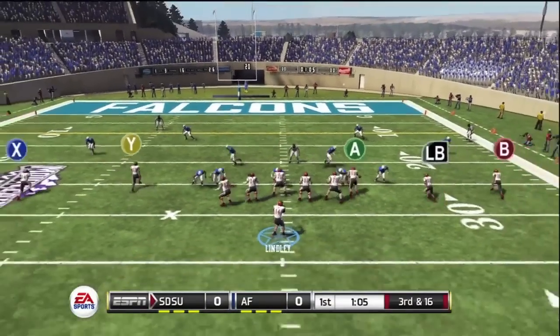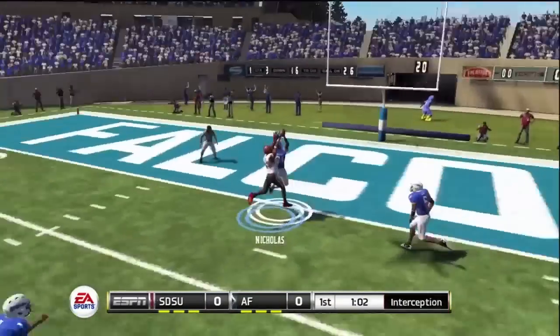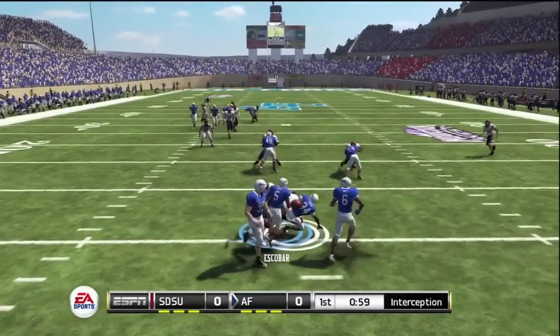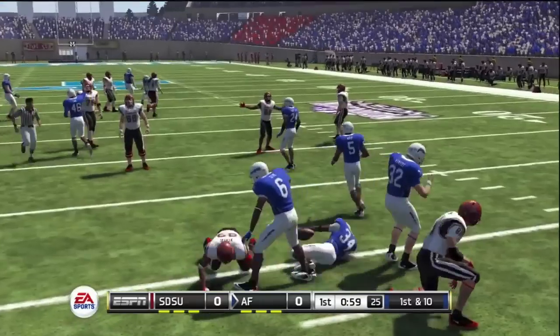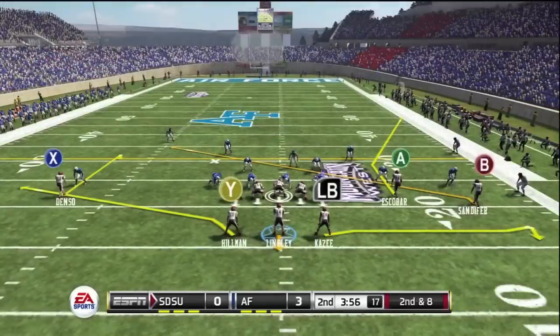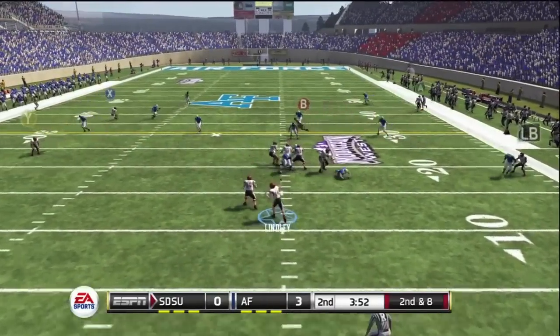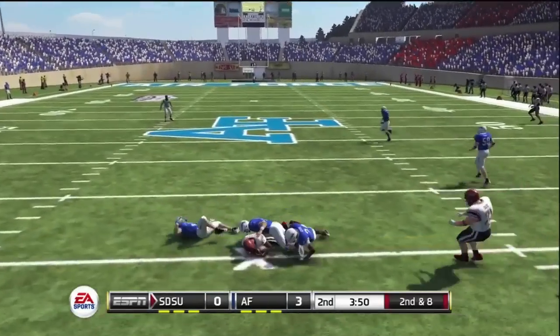3rd and 16, they get themselves in a hole. Looks like B was the best choice — I did not throw to B. I threw to Nicholas, and it was picked off going for the end zone. Looked like B streaking down the sideline. It's hard to tell exactly when a D-back commits, but it looked like he had left him open. That would have been the better choice. Didn't happen.